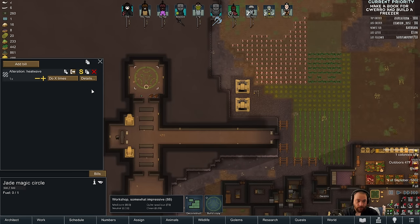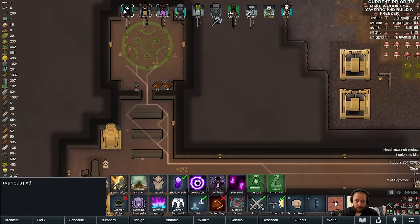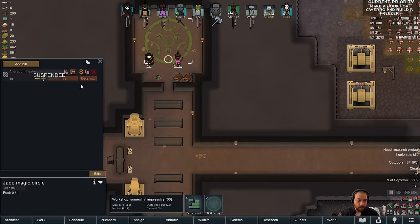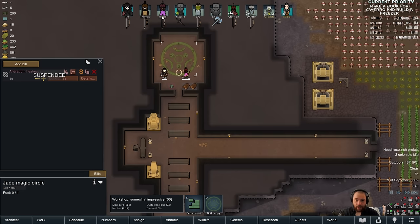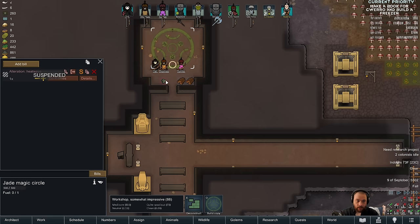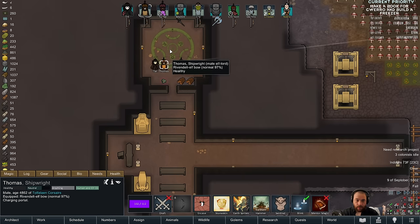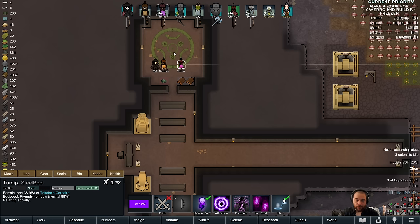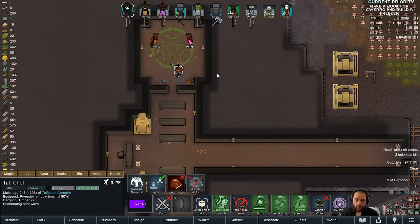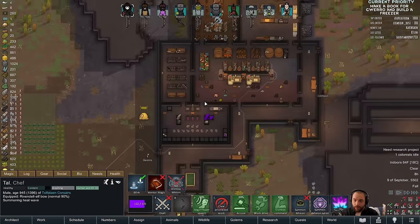Let's do this — heat wave. Bring three mages over. They have enough mana — 50 each. I need port fuel. You have the port fuel — there we go. What are you grabbing? I forgot some of the timber.